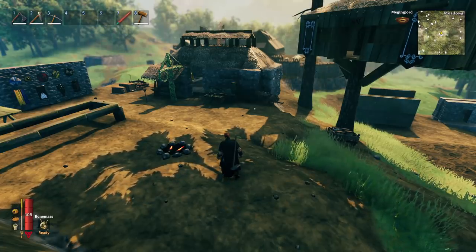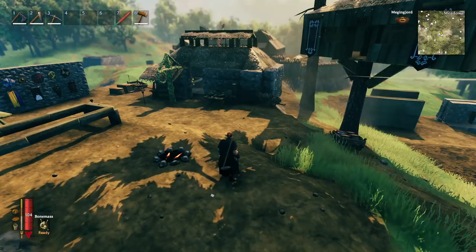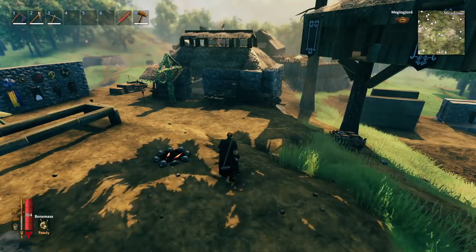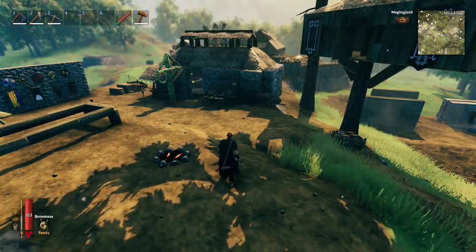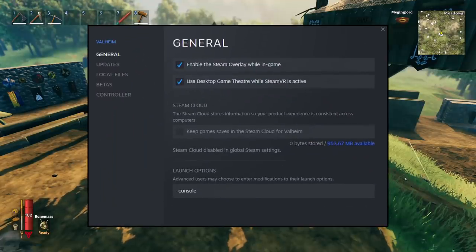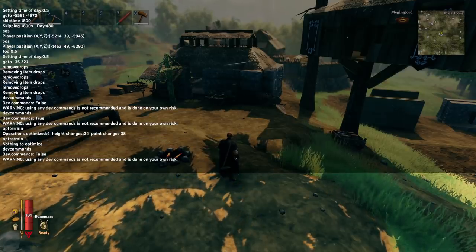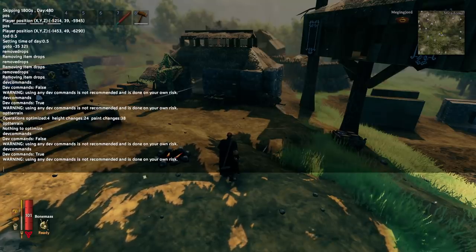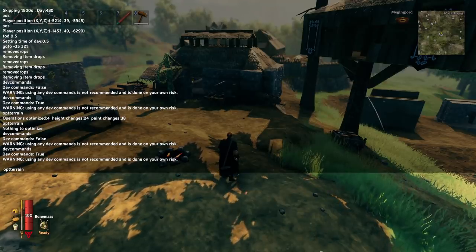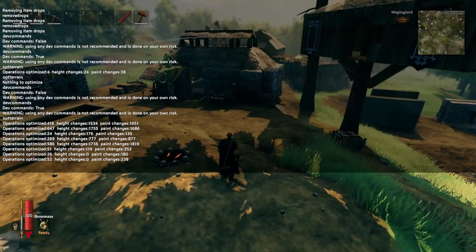If you're in an area with a ton of terrain modification, they've added a command that lets you optimize the area. You only need this if you're playing on an old map with lots of terrain modifications — on a new map after this patch it won't be an issue. To optimize: enable dev commands by adding -console to your launch parameters, hit F5, type 'devcommands' and hit Enter. Then type 'optterrain' and hit Enter, and it will optimize the terrain in the area.